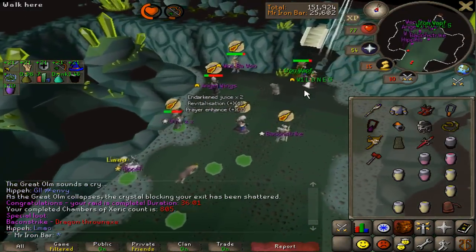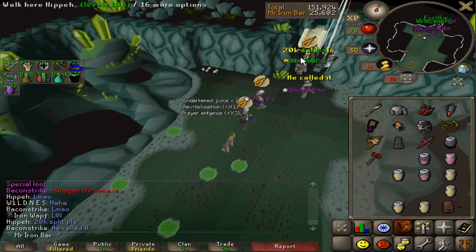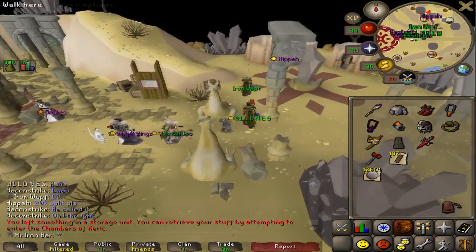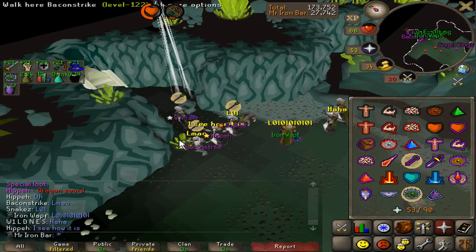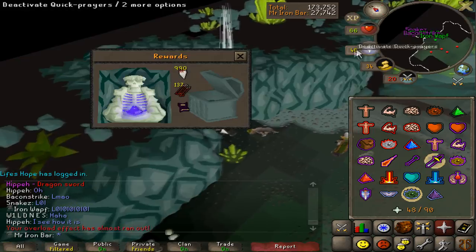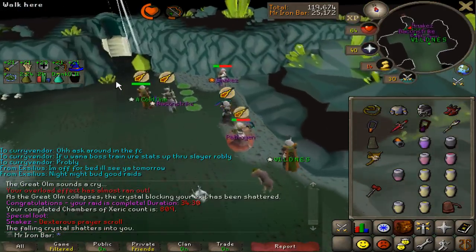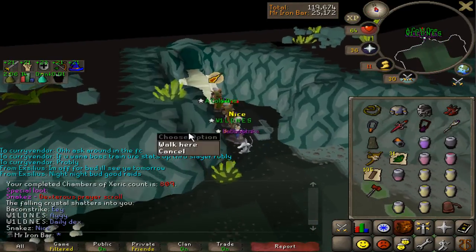Oh my god — dragon thrownaxe. I'm so glad I didn't get that. Then the very next raid — oh my god, a dragon sword too! The raid before had a dragon thrownaxe and the raid after had a dragon sword. That's deplorable man, I'm so glad I didn't get those. This is why you guys can't call Twisted Bow every raid — you jinx it! But this raid had something decent — not a dragon item this time around. That'll be some good bond money.